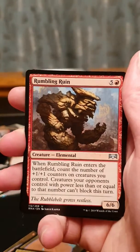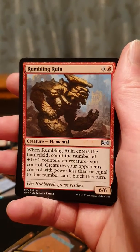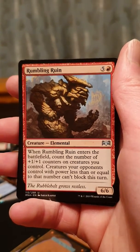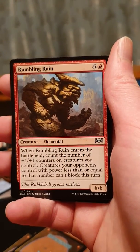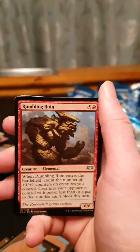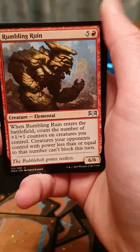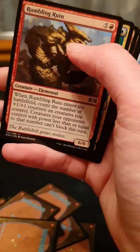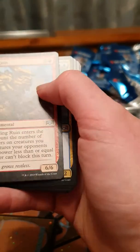Rubble and Ruins — six mana for a 6-6, that's decent. But he's got something else: when entering the battlefield, count the number of plus one, plus one counters on creatures your opponent controls. If less than or equal to that number, they can't block this turn. So basically it's like a Seismic control type thing where you stop people from blocking — especially good for red with tokens. Not that great overall but stats-wise, six mana for a 6-6 is decent, so not too bad overall.